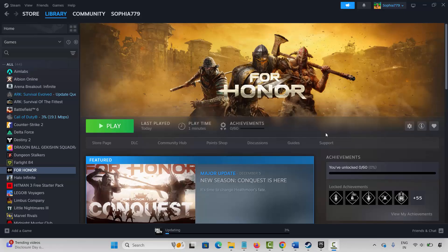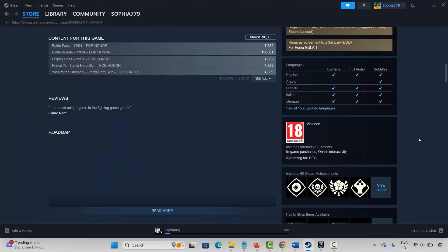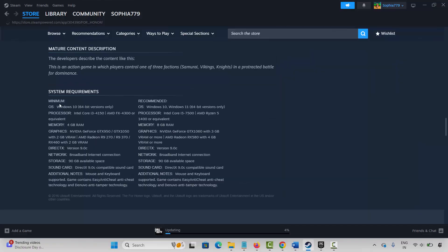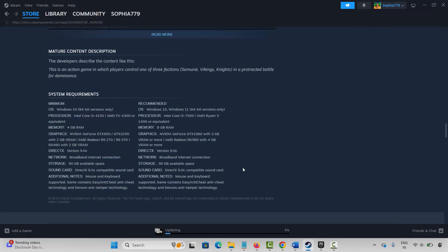The very first method is to check system requirements of the game. Go to the store page on Steam and search for the game. You will find the requirements listed below. Check the system requirements and make sure your PC has all the required specs. Then try to launch the game and check whether it's working. If not, go to the next method.